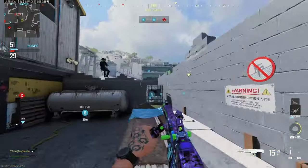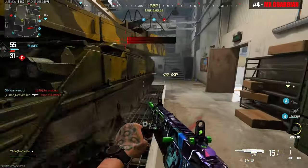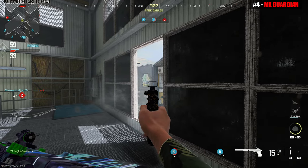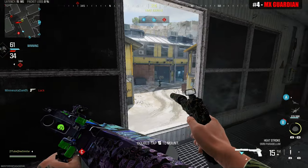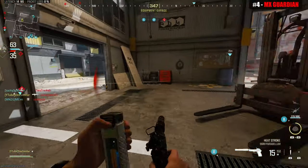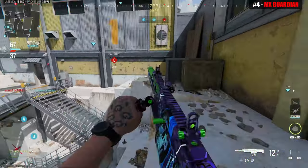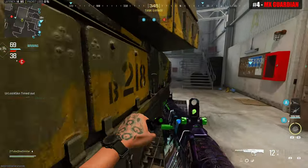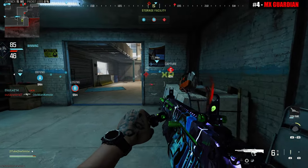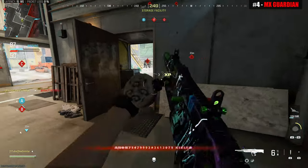Next up at number 4 is the MX Guardian, which is surprisingly decent. The key is that you do not want to use it in full auto — in full auto it actually performs worse than the Riveter. But in semi auto, the MX Guardian puts in work. It can't one shot kill, but it's a reliable 2 to 3 shot kill with a fast fire rate. What holds it back is a short max effective range where you're dealing tickle damage, one of the slowest ADS and sprint-to-fire speeds, and the worst hip fire stats in the entire shotgun class. Overall it's a textbook average shotgun that you can do well with when you know how to use it.